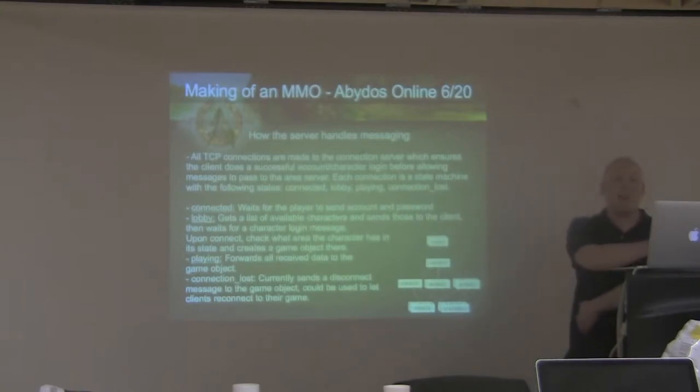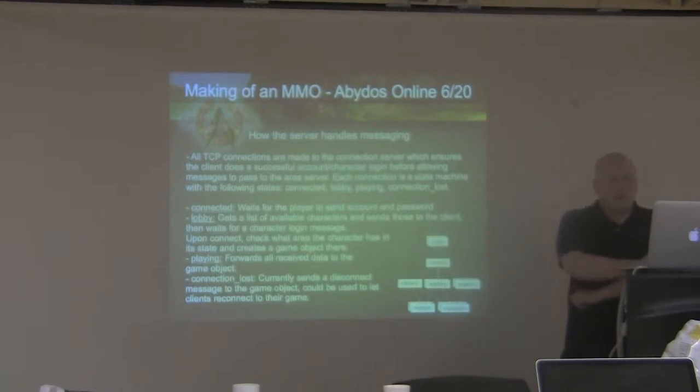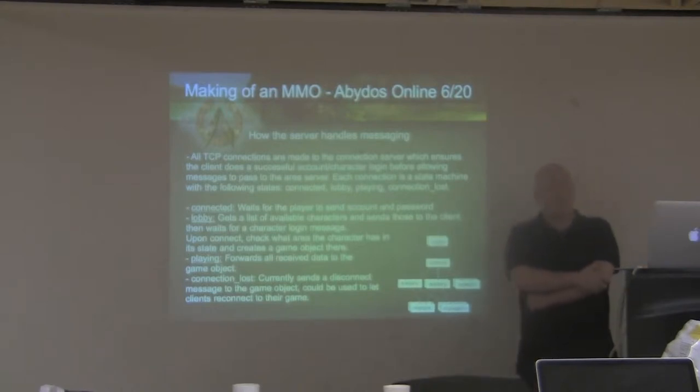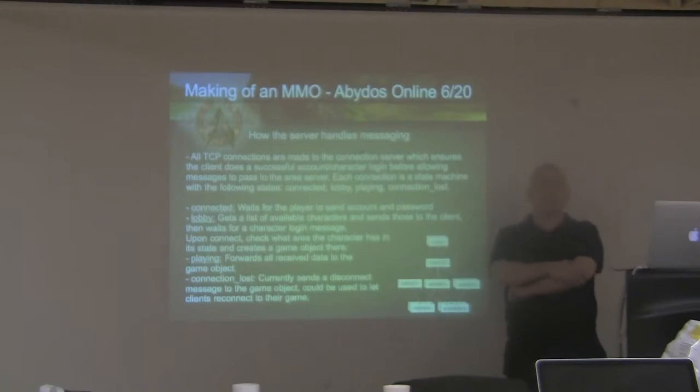This is about how I handle messaging in the system. All TCP connections made to the connection server ensure the client does a successful account and character login. Once that is done, it creates a player process on the correct server and starts letting messages pass. Each connection is a state machine. It has a connected state, meaning a TCP connection has been made; a lobby state, meaning the player has logged in with their account; a playing state, meaning the player has chosen a character and is logged into the world; and a connection-lost state when the TCP socket is closed.